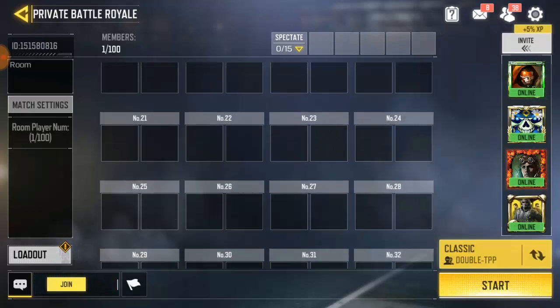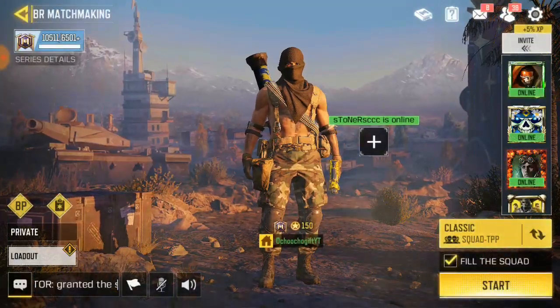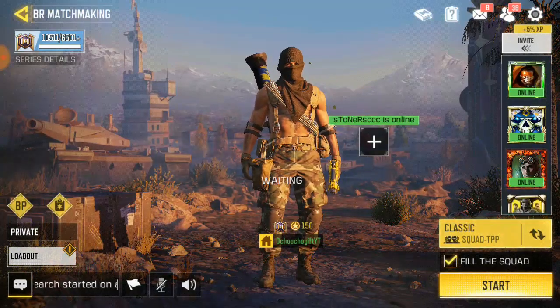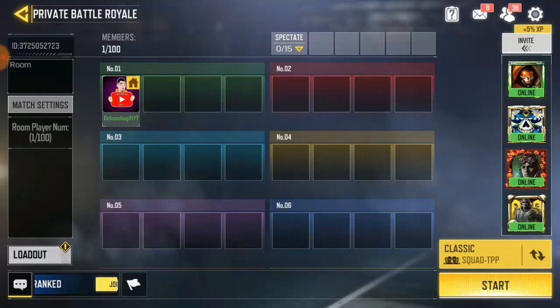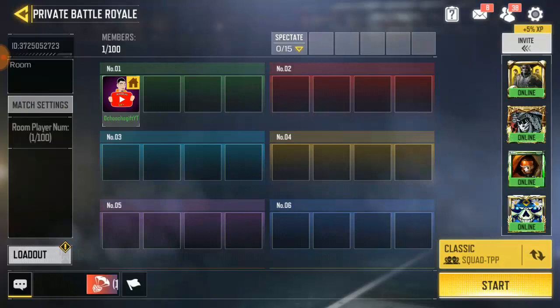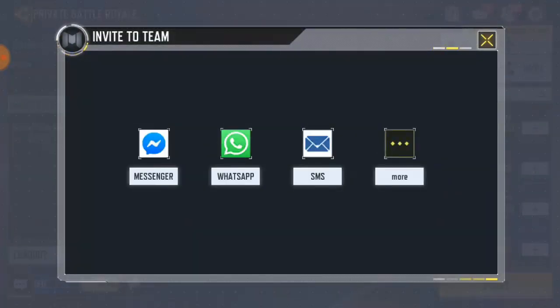First of all, go to the battle lobby and you're going to see an 'Invite' button. Click on invite. Right now I'll bring it down — this is the multiplayer lobby, private match. You want to invite a friend from WhatsApp, Instagram, or any social media platform. You go to the invite option over there and you're going to see the invite message. Click on it. Now you can invite any friend on Facebook Messenger, WhatsApp, or send them a message manually, or click on 'More'.